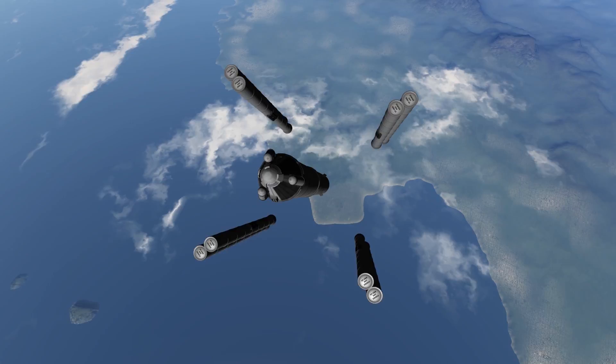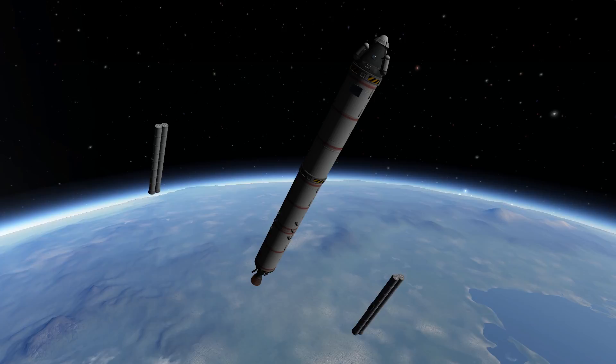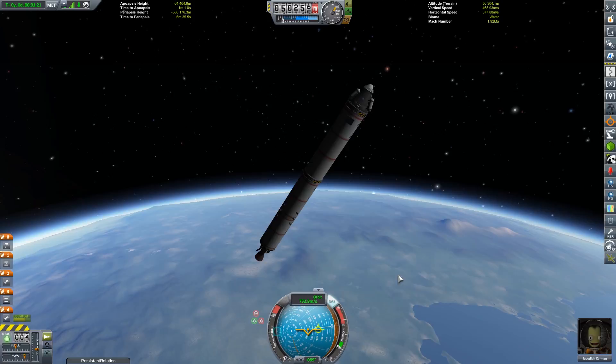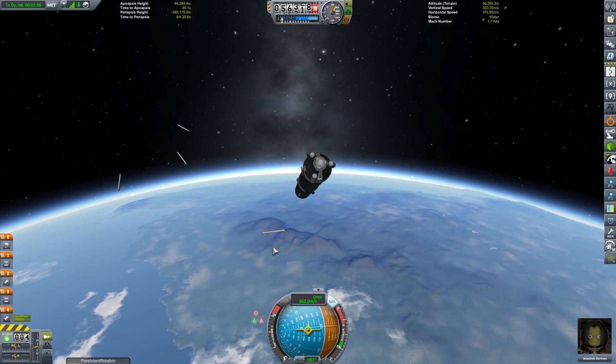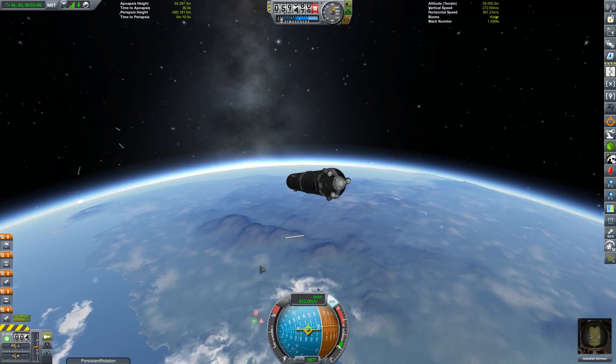The reason I had to sacrifice the guidance fins: on the previous mission to the Mun there were a couple of things I noticed. I run USI Life Support, a mod that limits the amount of time a Kerbal can stay in space — there's a food supply and a power supply that must run the life support systems. When I re-entered Kerbin after the Mun mission I only had one day of life support left and was almost completely out of power. If the power runs out the Kerbal will survive for a very short period of time and then die; same deal if food runs out.